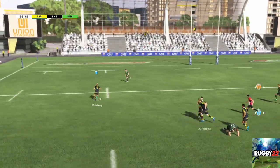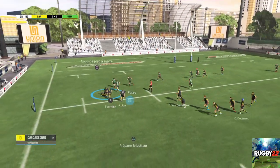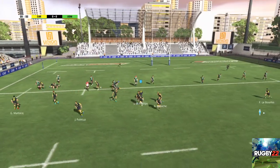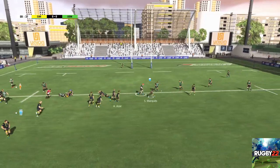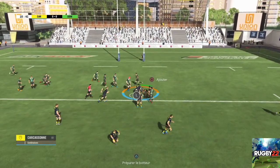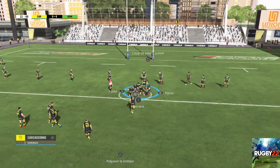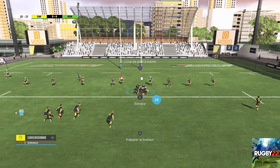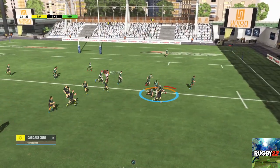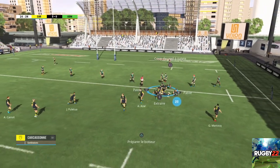Il parvient bien à s'extirper du plaquage. Une mêlée spontanée se forme. L'attaque conserve le ballon. Il parvient à libérer malgré le contact. Les joueurs forment un rock. Ils ont encore le contrôle du ballon. Fait circuler le ballon. C'est un rock. Ils ont conservé ce ballon.